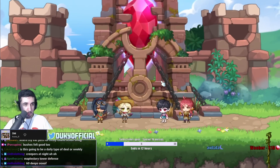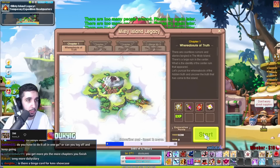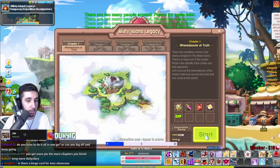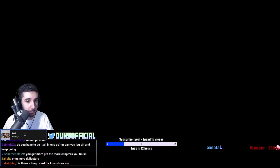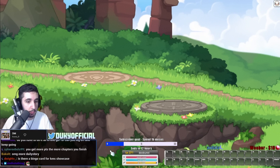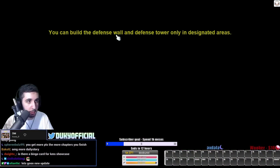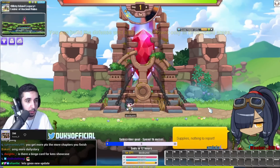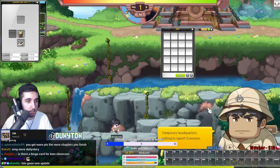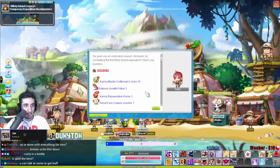Once you're done with the tutorial, the main part of the event starts. There are three different chapters: chapter one, chapter two, and chapter three. Chapter one is available now, chapter two comes out next week, and chapter three slash challenge mode comes out in two weeks. All you have to do is complete each chapter once to get the rewards. However, I recommend doing each chapter as many times as you can throughout the week — you can complete it daily and get 200 points every single time.